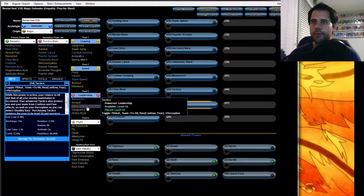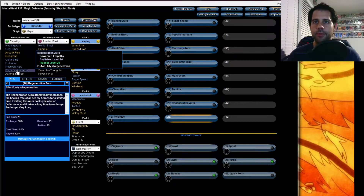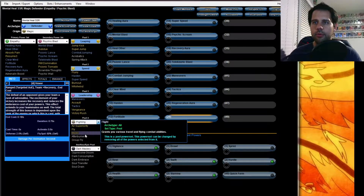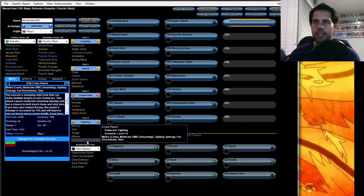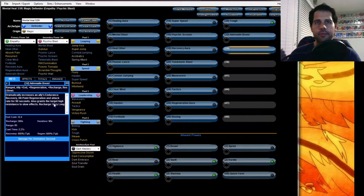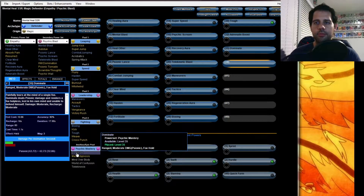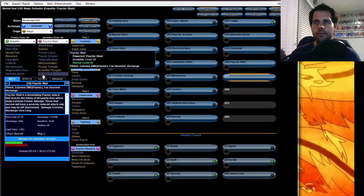We'll go with Tactics at level 24. Regeneration Aura — you want that one. After Regeneration, let's start working on the Fighting pool. We want to have as much resistance as we can for a defender — you want to stay alive. Take Tough. Adrenaline Boost — get that one for buffing other people. Then we can start working on Psionic Mastery and take Dominate — it's an awesome power, we're going to proc the heck out of that one. And make sure we take Psychic Wail.